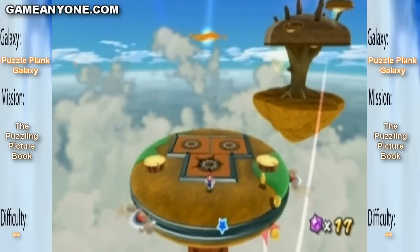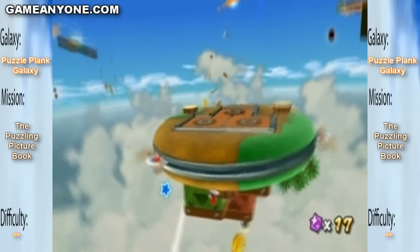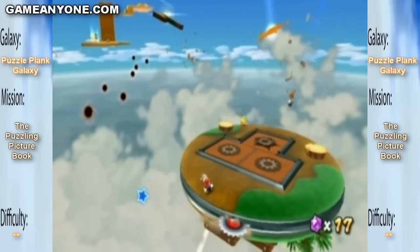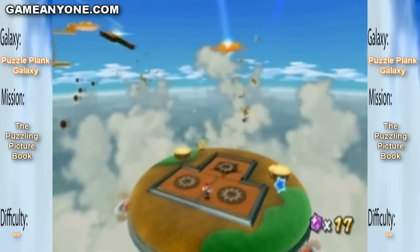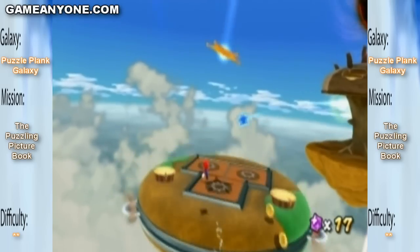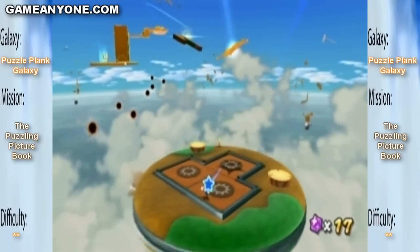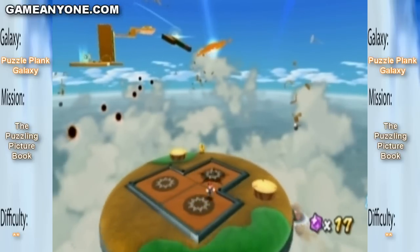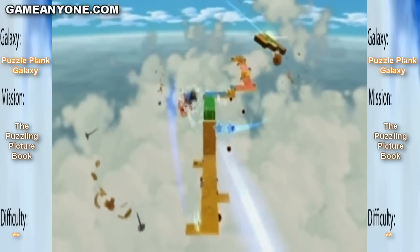I wonder if I can triple jump into that launch star. I have a strong feeling that I can. I want to triple jump into it. Give me a second. I just have to get next to it. That was so close, I know I can triple jump into it. Backflip isn't high enough, I have to triple jump into it. I'm like right there, come on. There we go! See, I told you I can triple jump into it.